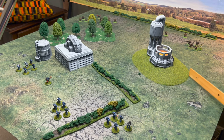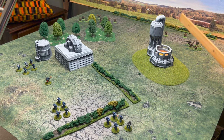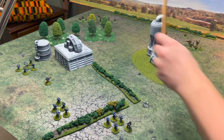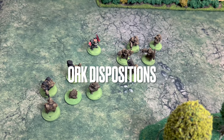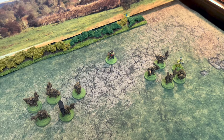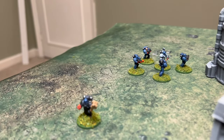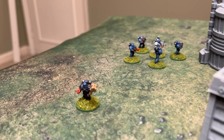This hill here effectively blocks line of sight past the midway point, depending on which direction you're looking. Here is Throg with two squads of Orcs. Here is Hruk with two squads of Orcs. Here are our first two Marine squads. And here is Pedro Cantor and the last Marine squad.